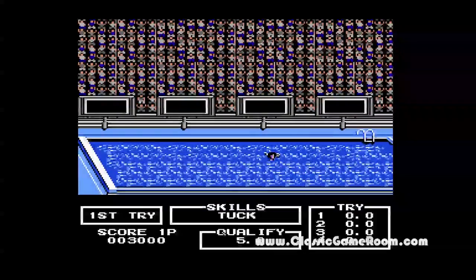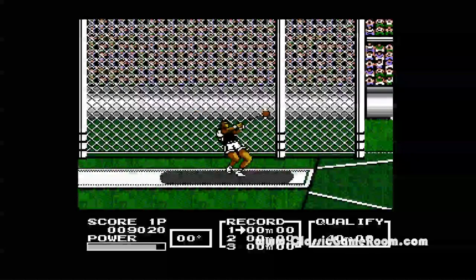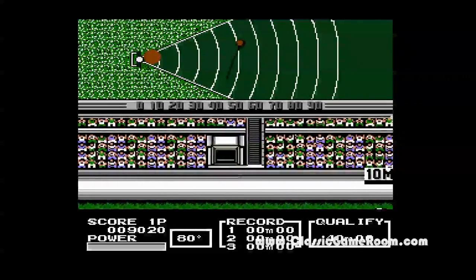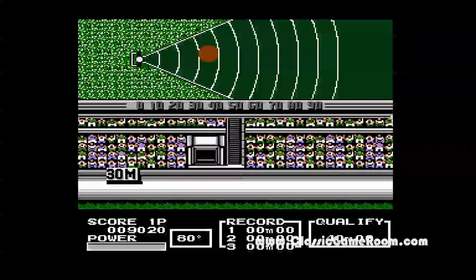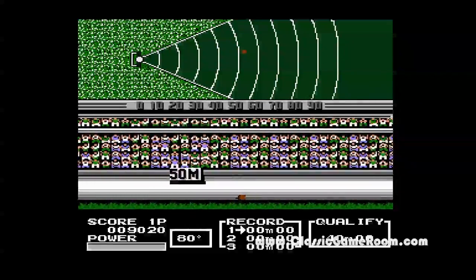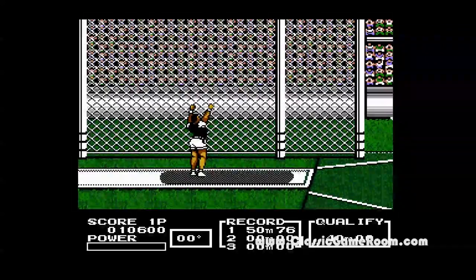Then there's diving, which... people seem to care about diving, that's nice. The hammer throw was kind of fun — you move the NES Advantage joystick around and let go of the button and you throw this thing and it lands on someone, hopefully. The only events I really liked in Track and Field 2 are the ones where you shoot things. Big surprise there, I know.